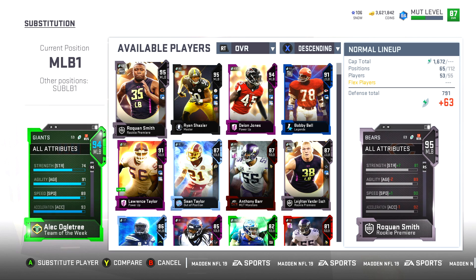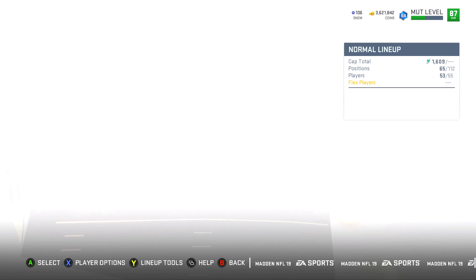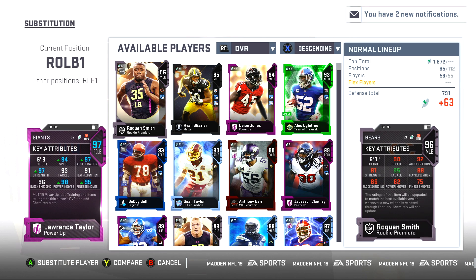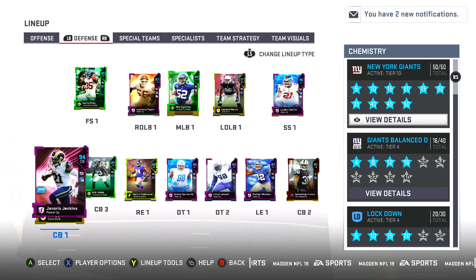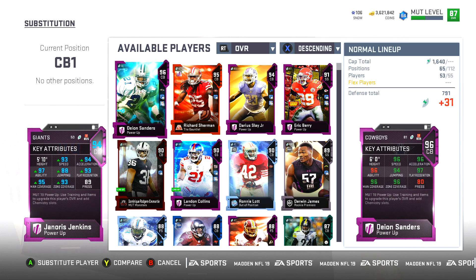Some of the linebackers are a little bit weak. We have BJ Goodson in there, but then you go to the right outside linebacker and Lawrence Taylor is just looking at you — 97 overall. With Sprinter, I don't think Sprinter is activated in this lineup, but he has 94 speed and 97 acceleration — these are just insane stats, he should be pretty much unguardable. Secondary is looking okay — we have Janoris Jenkins and DRC.